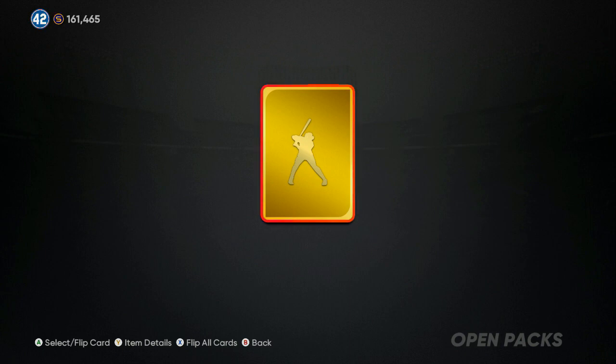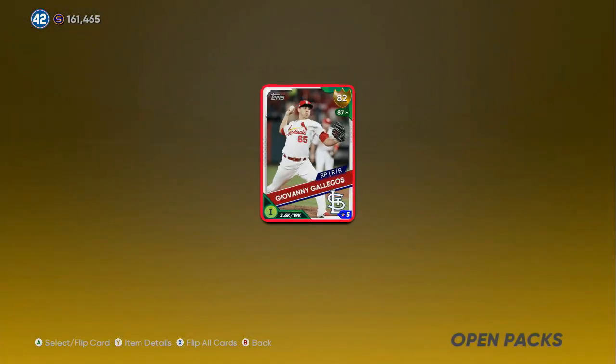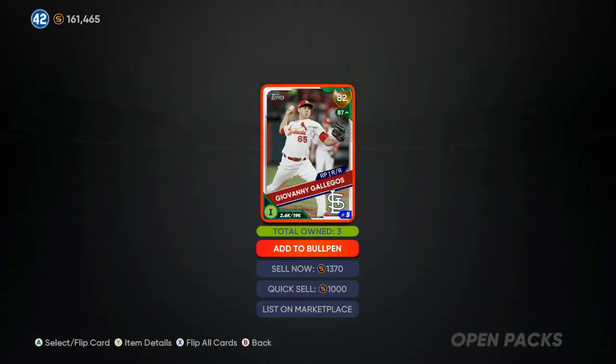I went through the First Inning Program and the Second Inning Program using my XP glitch, and my created player is up to a 91 overall after only about three days of grinding. Throughout the game I've probably gotten 175 to 200-plus free packs.